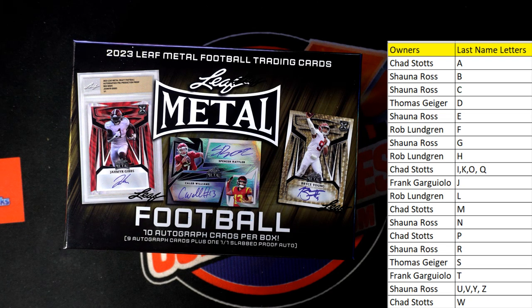Alright, K spot for J. So let me verify — that's the I, K, O, Q spot swapping for J. So we're swapping Frank G right here and Chad right here. Is that correct? Yes it is — last name letter, good sir.